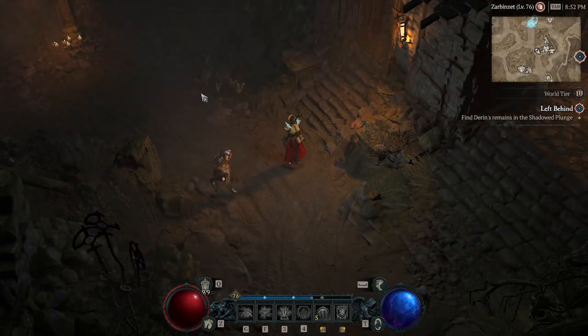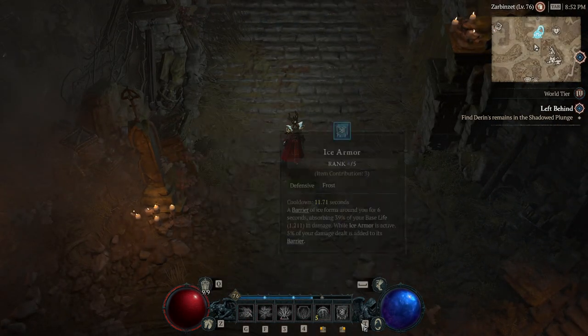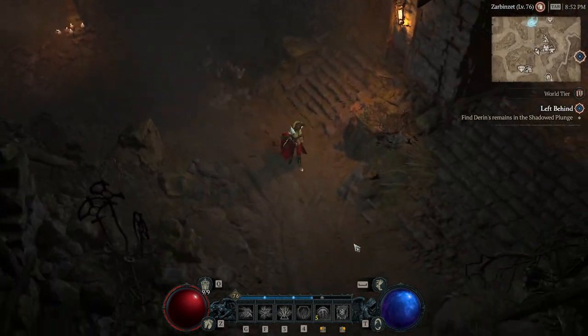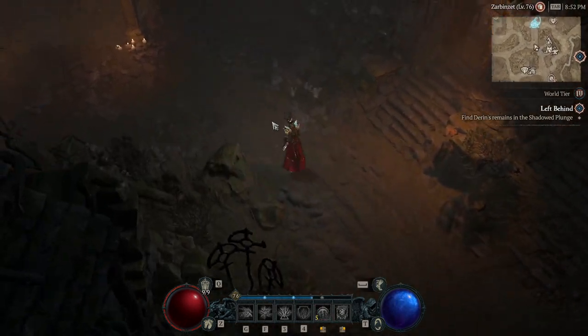We'll start with the basic skills. You're going to want to play Unstable Currents and Arclash as your two main offensive skills, and then you're just playing every single defensive skill on the tree. The reason for that is that this is a melee build, and you're playing Sorcerer, so you're actually really squishy. You need all of your defensives, and you're going to rotate through all of them to keep your shields up from one of your passives.